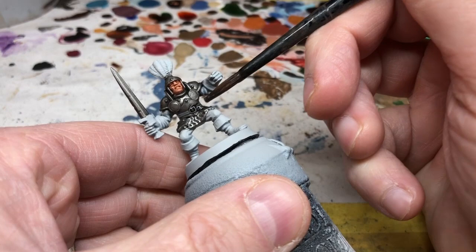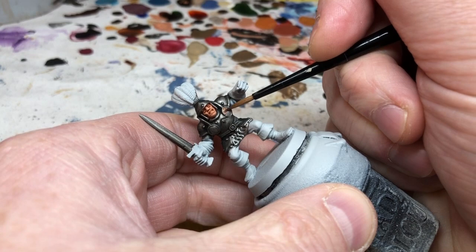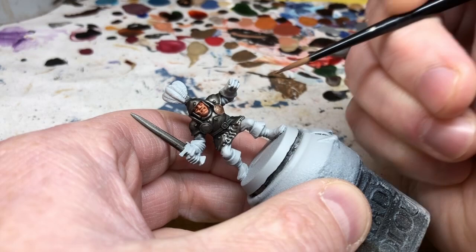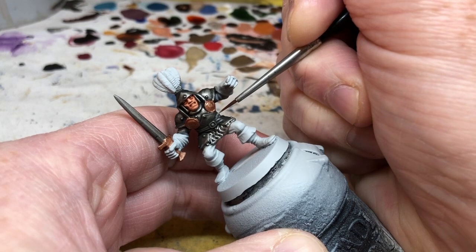Then we switch back to Nuln Oil and put a wash over the belt, and also over the plate mail again to make sure it's dark and grubby. Next, just to break up that large area of plain metal, we switch to Balthazar Gold and paint the rondels — the two circular pieces of armour protecting the armpit areas. We need to keep this paint thin; we don't want any lumpiness to the finish. We're also putting Balthazar Gold on the sword hilt. While that's drying, we go back to Dawnstone, really thin it down, and do a little edge highlighting on the belt. This isn't strictly necessary, but it finishes the belt off nicely.